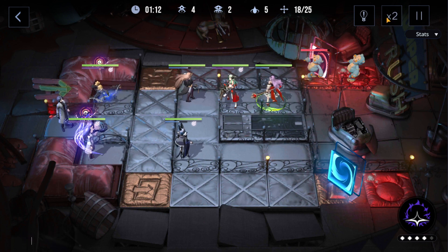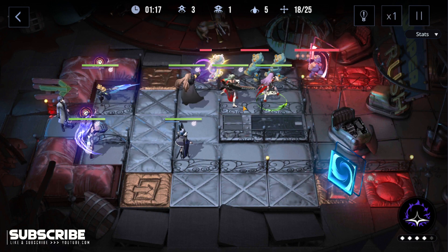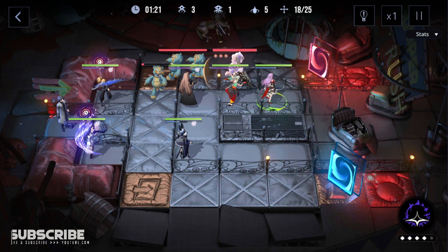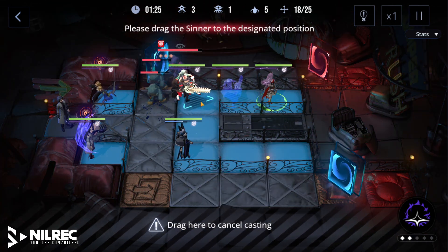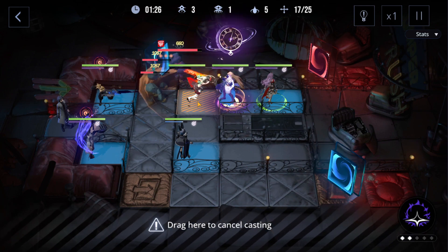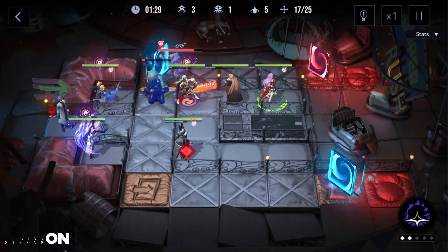We're just waiting for the bear with the three cores to be on this tile on top of Chameleon, and we're gonna activate Ignite like so. After that, put Wendy here and activate her ability. Before that, use Chameleon's buff on Wendy — I think I did misclick that but it's not a big deal.